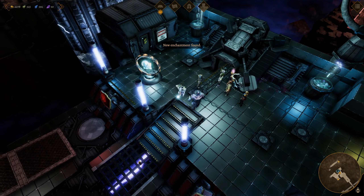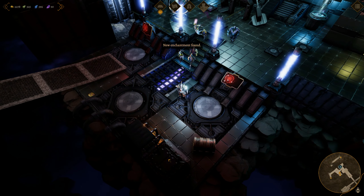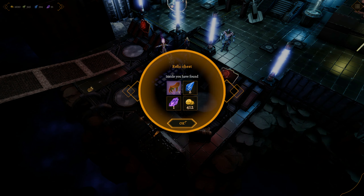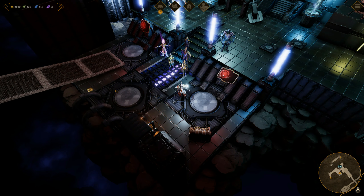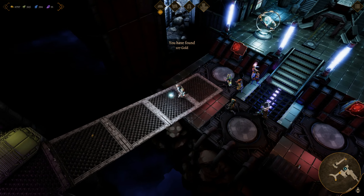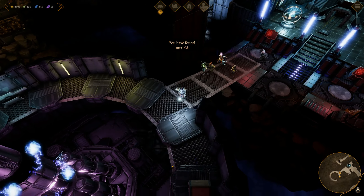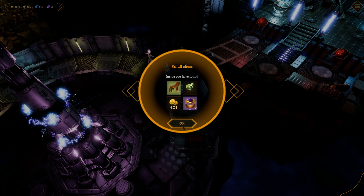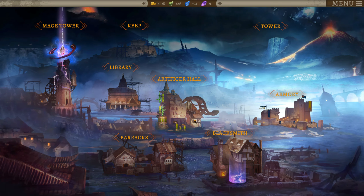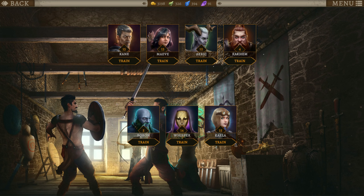Whirlwind level 3 and a teleporter - kind of pointless. How are we doing for time? We're almost out of time. We're going to get this chest and this next chest, and then we'll call it a video. And also we'll level up Whisper - it's time. Level 15.